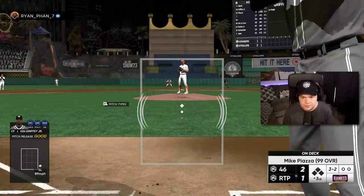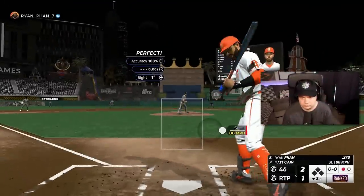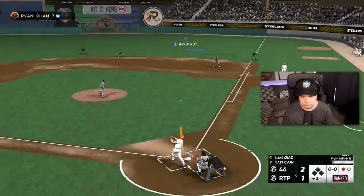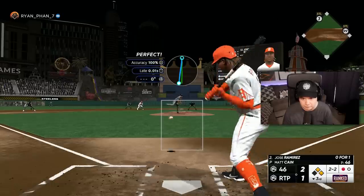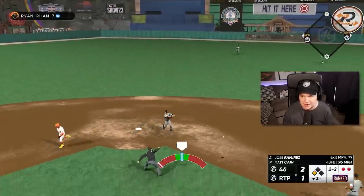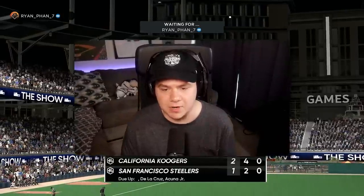Let's hit a home run — 3-2 on Griffey, come on. That's such a good pitch — look at that location. That slider is working pretty well for Matt Cain. Double play! Come on Marte. Throw it home — we're good. I don't know why people do that so much; so many people run themselves out of the inning like that.